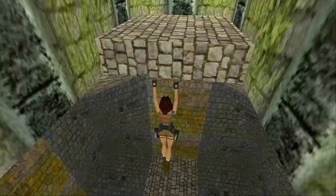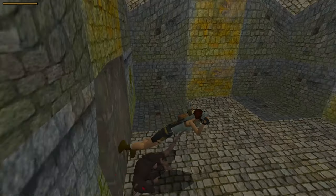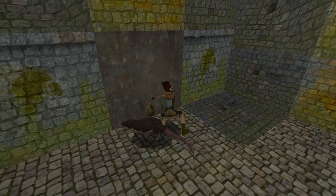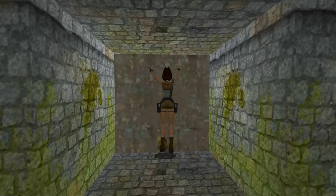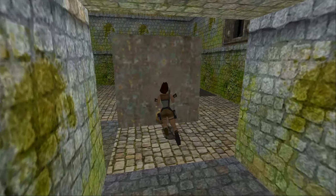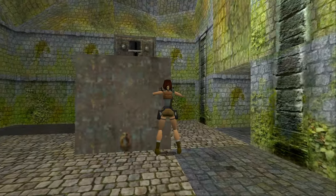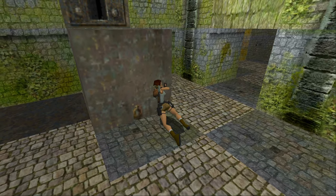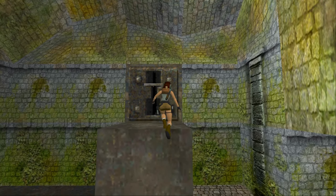The cistern is possibly the most confusing level in the first Tomb Raider game, but hopefully I can explain clearly how to get through. Push this block rather than pulling it out, because you'll need it to get up in the next room. Then push it to the right and pull the lever at the top, which will release two rats into the room that you can shoot with your pistols.